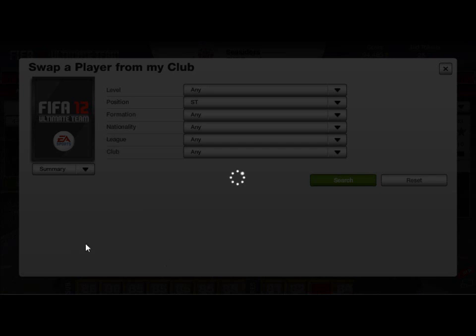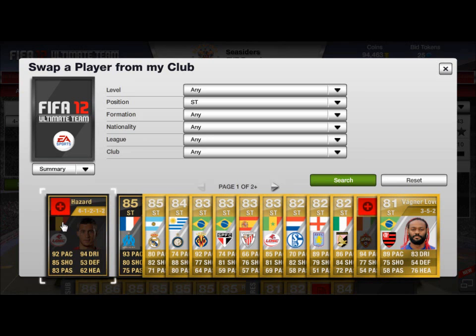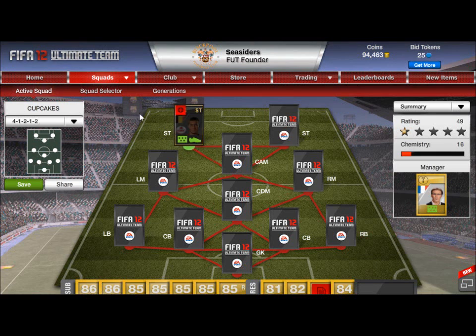The first player we're going to start with is Eden Hazard, the 88-rated striker. He's Belgian, he plays for Lille in League 1, and he's in a 4-1-2 formation and likes his position, so he's perfect there. As you can see he only has 6 chemistry right now because no one is linking up with him yet.